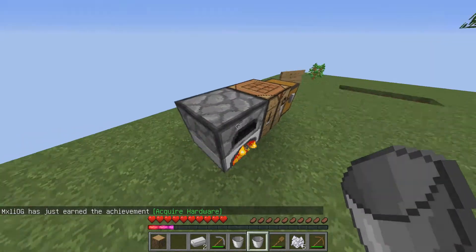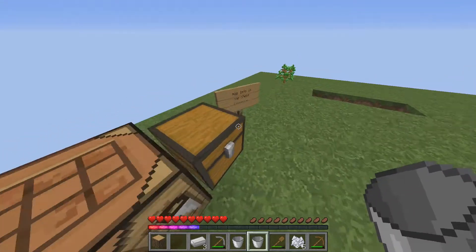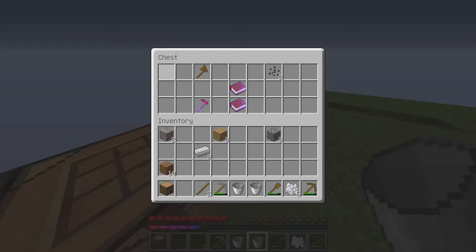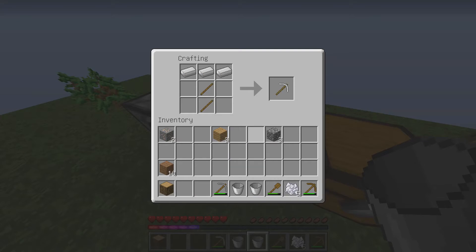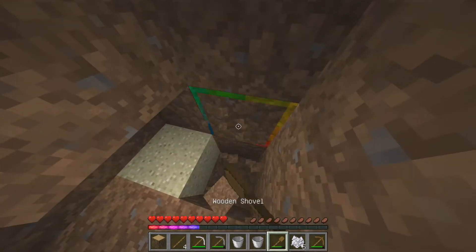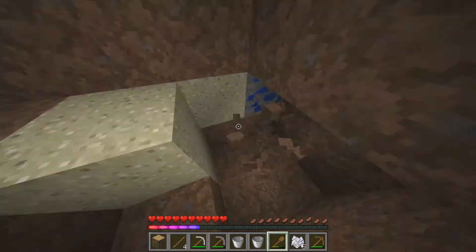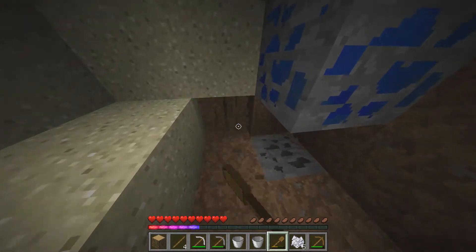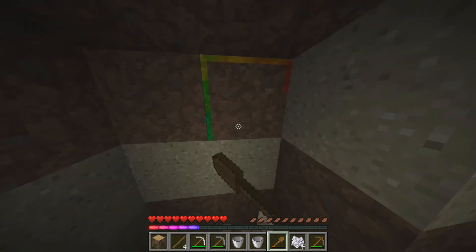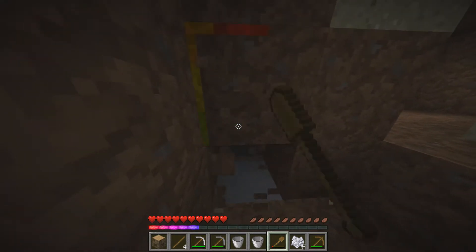Everything just suddenly gets lighter — maybe that's an intended thing or maybe it's a bug. We need to work on torches and some other stuff as well. We're not going to bother smelting the rest of this because we're going to get iron from somewhere else — we don't want to waste our wood. Let's make an iron pickaxe, get some sticks, and quickly grab a diamond from down here. There is one somewhere around here — hello, diamond, where are you?